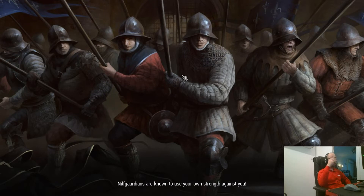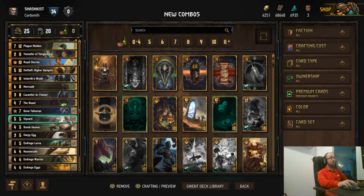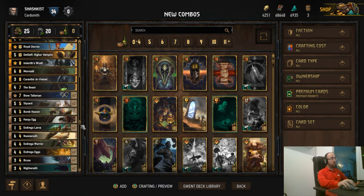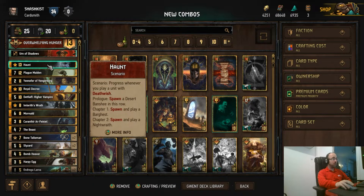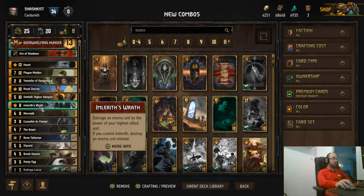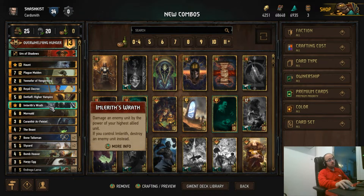Hi guys, it's Ilya. Today I will show you the Gwent deck and it is Monsters today. I think this deck is utilizing the most ranges of the faction of Monsters. The most ranges for Monsters I think is Thrive, and also we have a Hound which is very nice going with a Detlef higher vampire, so using this one with Detlef gives you a very high tempo play.